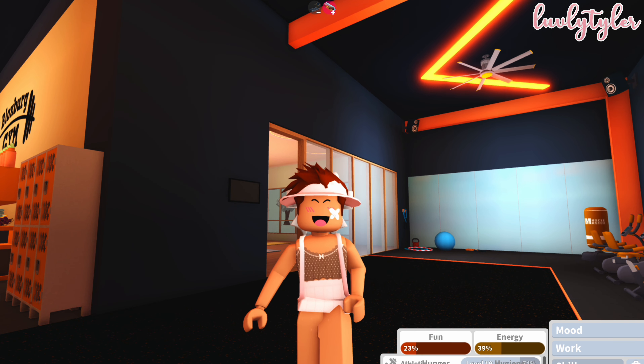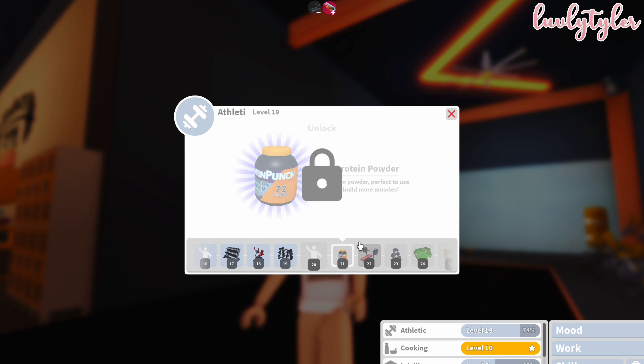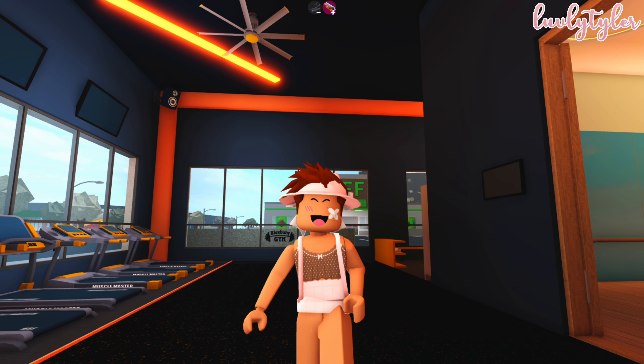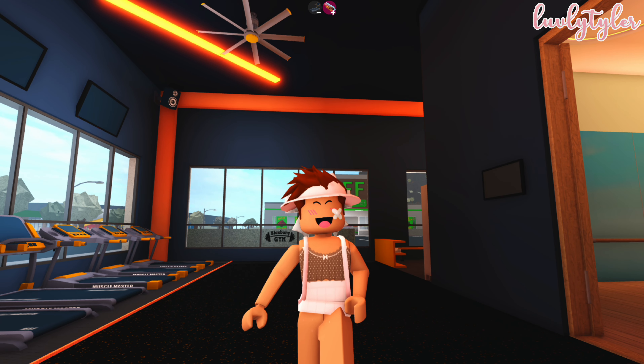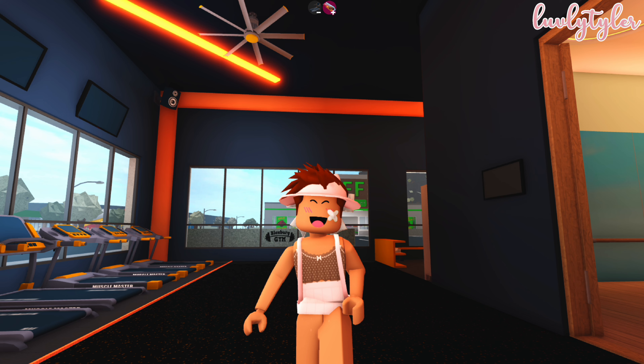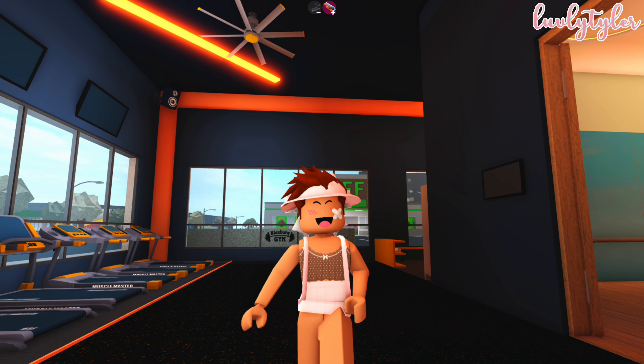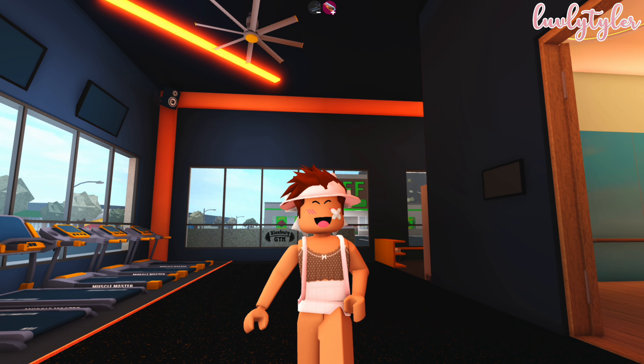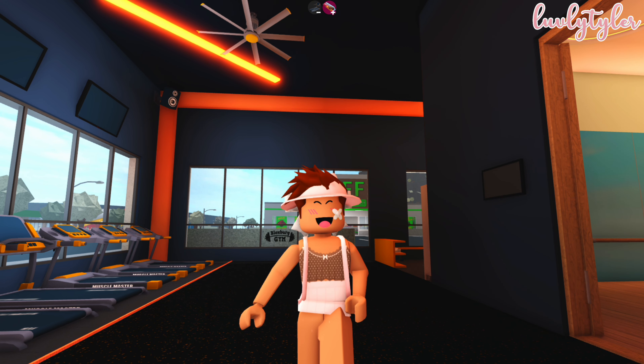If you come onto the athletic skill, as you can see on level 21 you unlock the protein powder. This actually gives you a 20% boost of the skill and you can place this on your plot and just keep refilling it to get a 20% gain. So if you are on your plot and you buy a treadmill, you're going to get plus two gain and also the 20% gain from the protein powder.